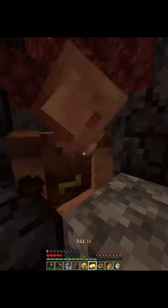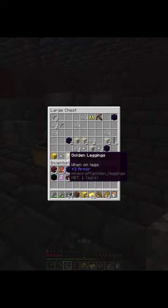Once the piglins are angry, throw some gold in for them to run down. You can then go collect the chest.